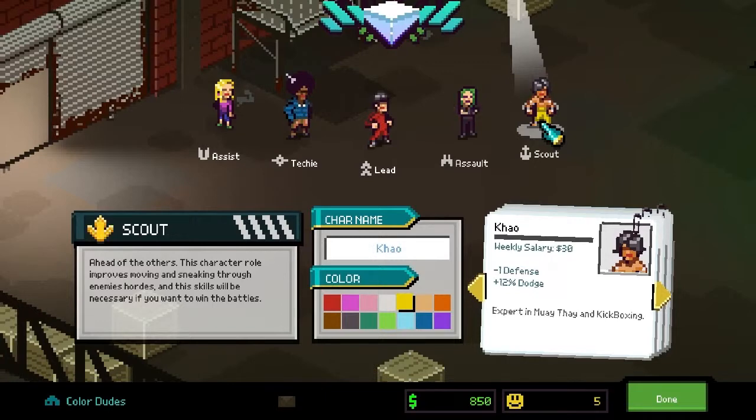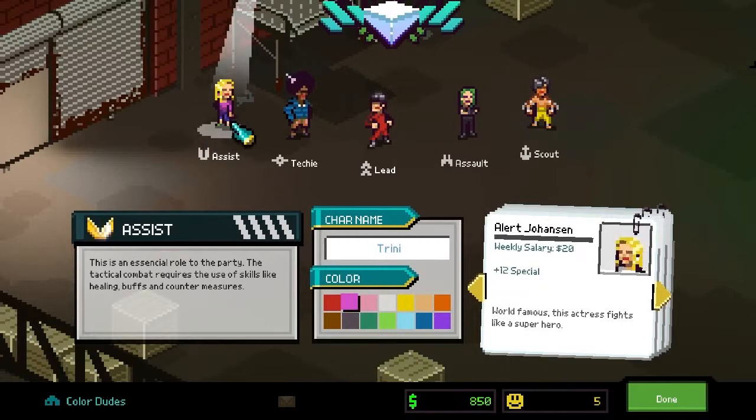We also have the Assault — everyone can deal damage, but the Assault deals the most, not only because of a basic attack bonus but also because of really good area-of-effect damage. Then there's the Scout, your most mobile character — very swift, can become invisible, walk through enemies, move more tiles than everyone else, and work either as a rogue who stuns enemies or as a defensive support. Last but not least is the Assist, our healer slash crowd control character — the only one who can heal and revive without items, and who can do crowd control.